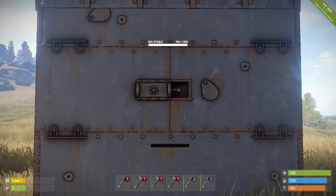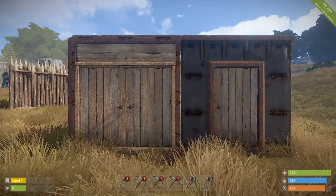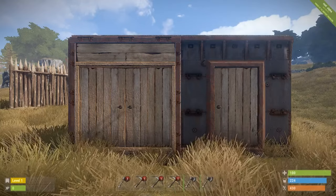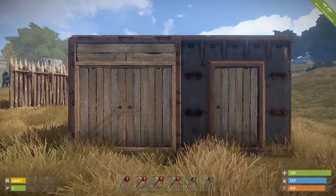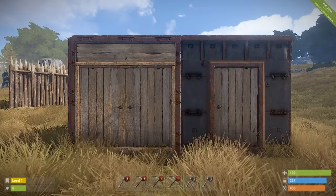Next we are moving on to doors. Doors have exactly the same health and take exactly the same damage regardless of whether they are a double door or a single door, so I'll only be demonstrating this on one door of each kind. We'll be starting off with wood.